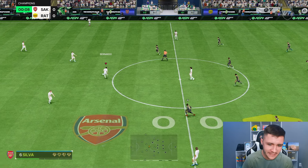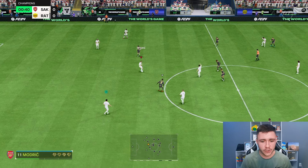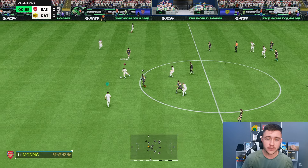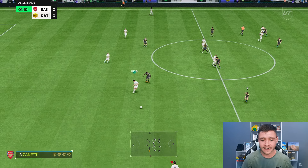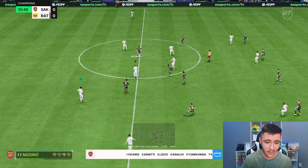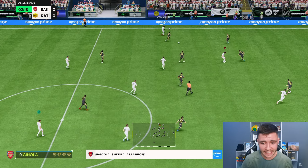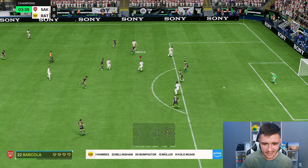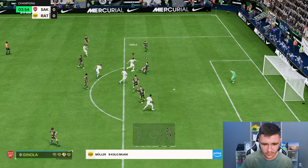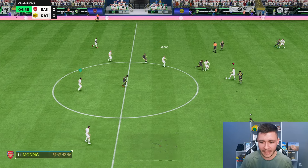Here we are jumping into game number two, and so far so good. In order to complete the SBC there are 18 different requirements — it's going to cost you roughly 2.2 million coins, since the lowest rated squad you have to complete is 91-rated, with a lot of 93-rated teams. It's a bit of a grind, but he's an end-game player and a really good SBC to grind for.